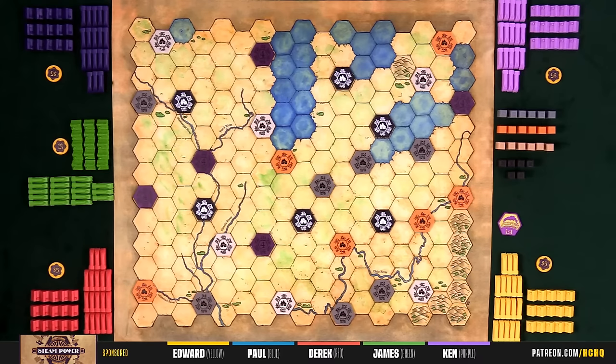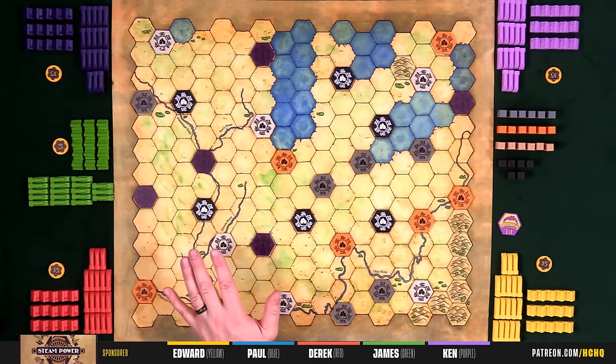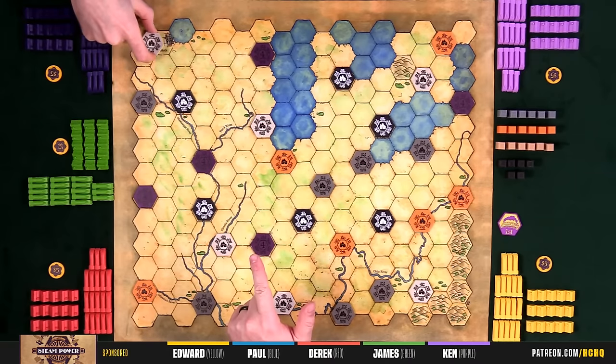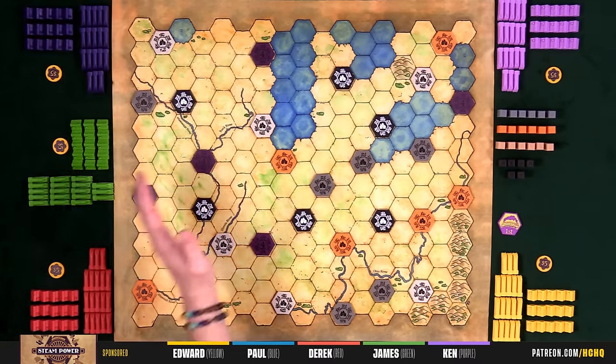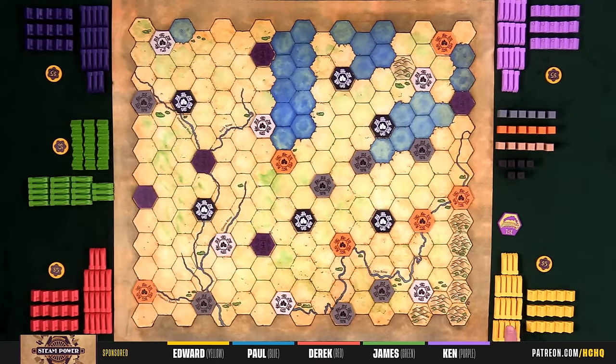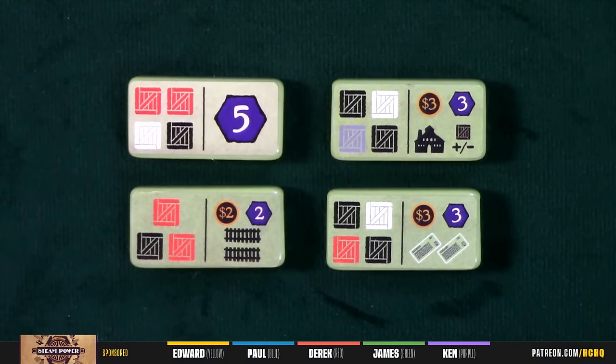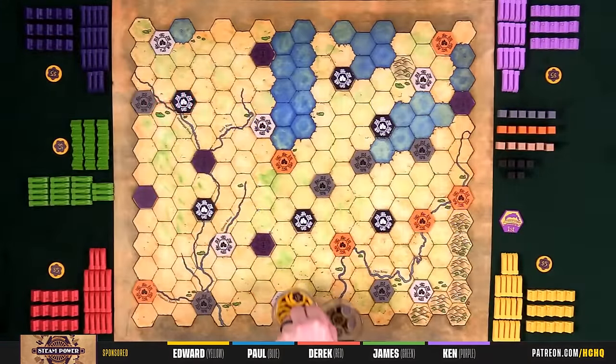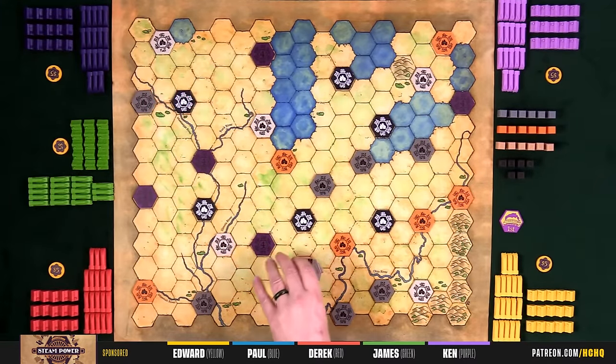No victory point track — we're just gonna count it at the end of the game. We have a map of the Midwest. The cities were randomly drawn; I think there are three cities left over that didn't come out. There are 30 cities on this map. Everybody has 18 trains and 15 factories. Everybody starts with five bucks. We have a first player marker and a massive bag of contract tiles — think dominoes. We also have a bank and choo-choo track off camera.